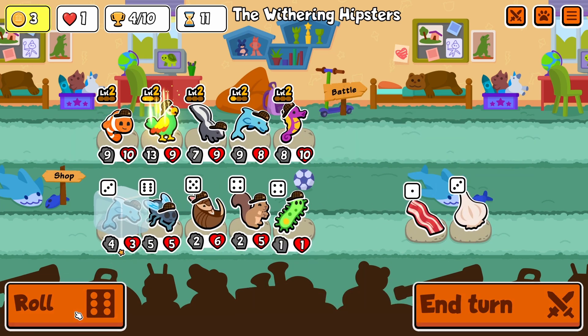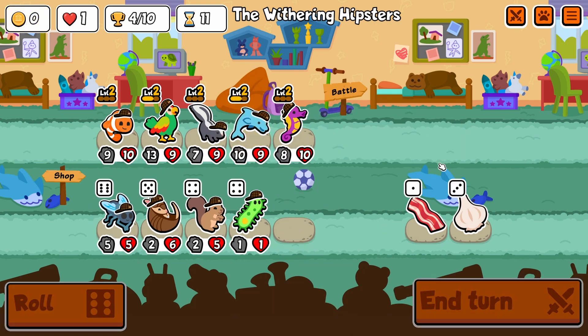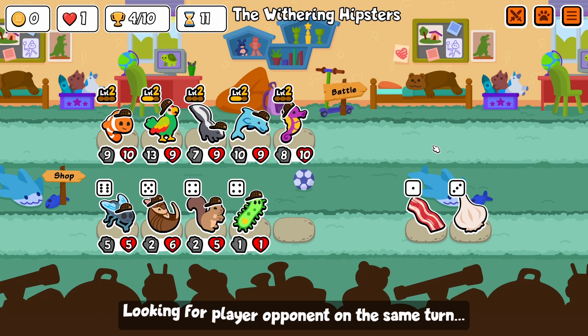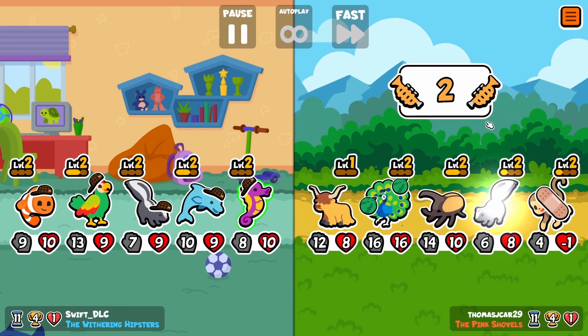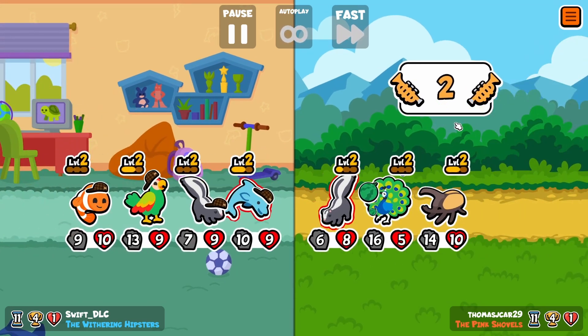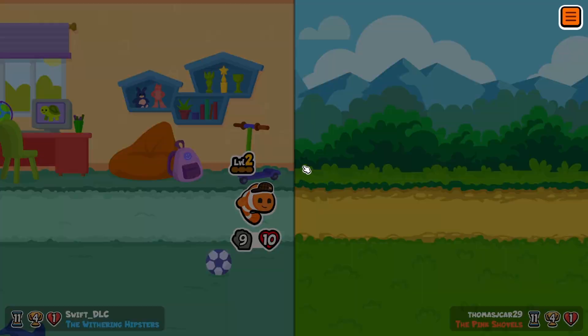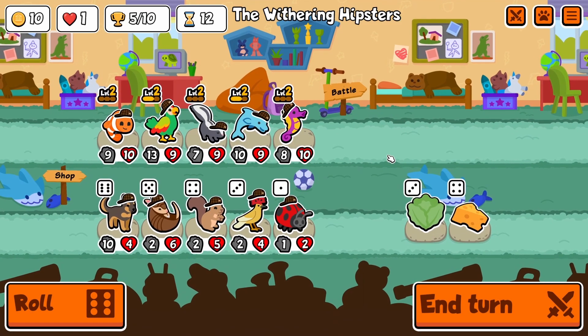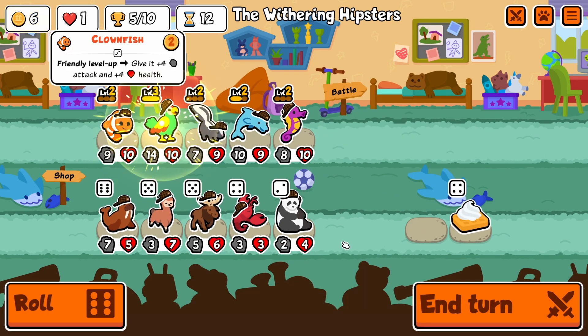Now my goal is just level three parrot or skunk, but it doesn't seem like the skunk will be level three anytime soon. I also want to maybe get rid of that seahorse at the front — it's not really doing anything anymore. Luckily the peacock is rendered useless because of the skunk. You can see an armadillo here, and you can also see walrus.